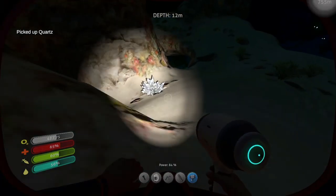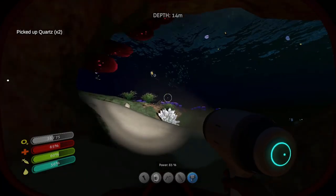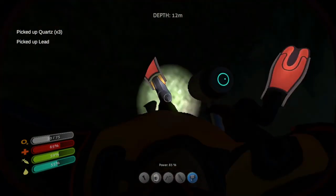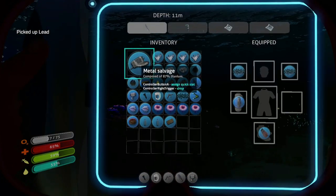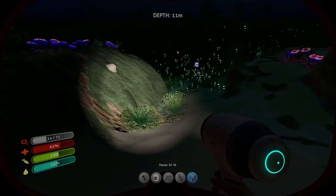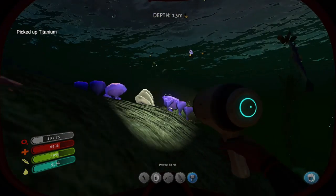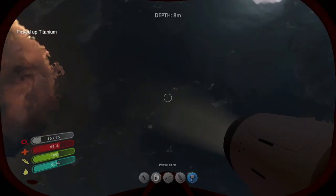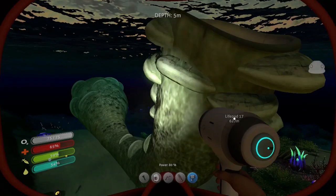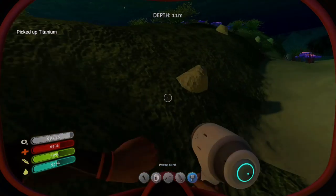When we start making the habitat we'll also need some quartz for glass — I want some areas to be glass. I haven't picked out a spot yet. Here we go, we can get some copper. Oh, I got ripped off — there was titanium right across the way.